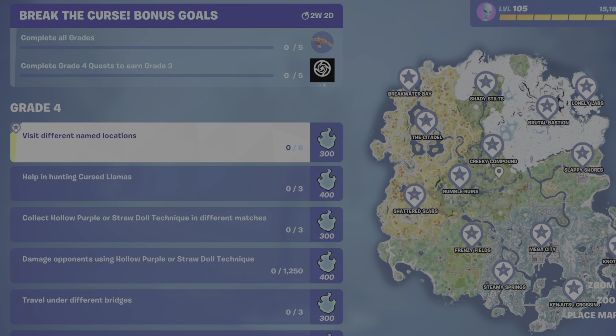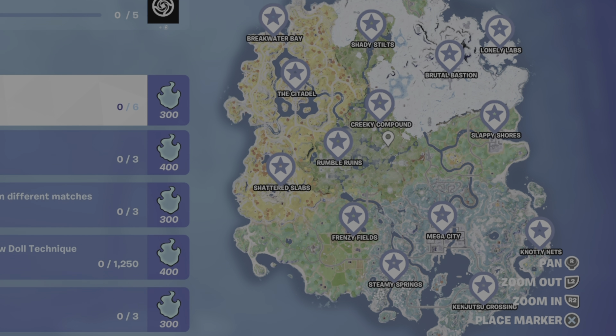Named locations — what are they? They're all the locations on the map that have a name against them on the right side. These are not to be confused with landmarks, which are not shown on the map and will pop up on screen, saying something like 'Entered Landmark Icy Islets,' for example.